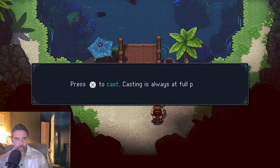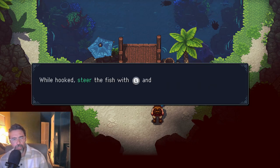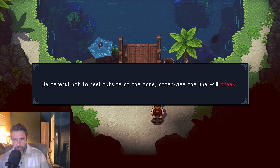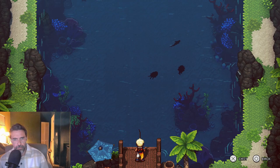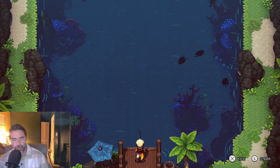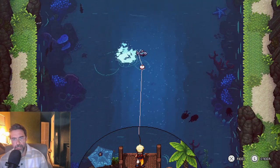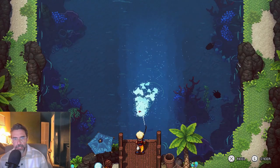Fishing basics: press X to cast — casting is always at full power. While airborne, steer the bobber with L and press X to kick it into the water. If the bobber touches water close to a fish, it's a hook. While hooked, steer the fish with L and press X and hold to reel while it's in the zone. Be careful not to reel outside the zone or the line will break. Reel the fish all the way to the dock and it's a catch. If you've watched my channel, you know how I feel about fishing in video games — I don't like it at all. You caught a Man of War like a true natural.